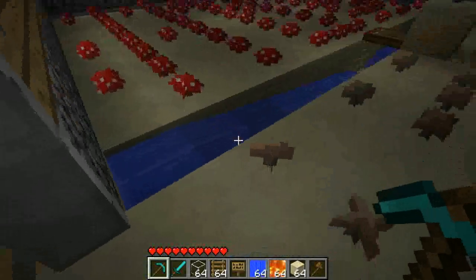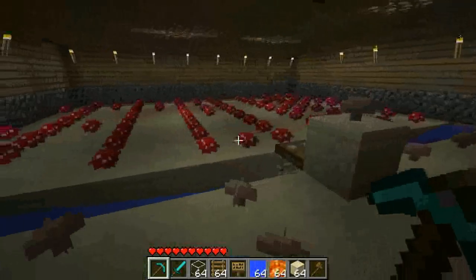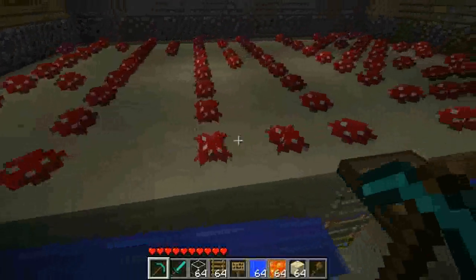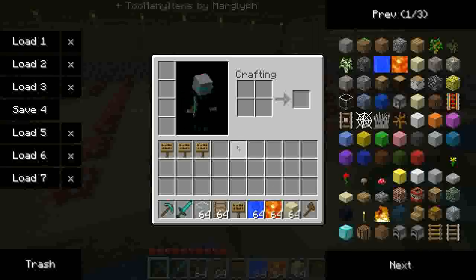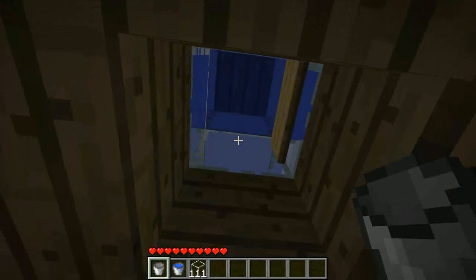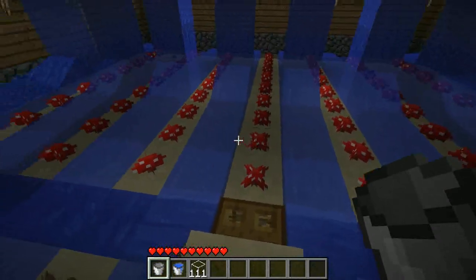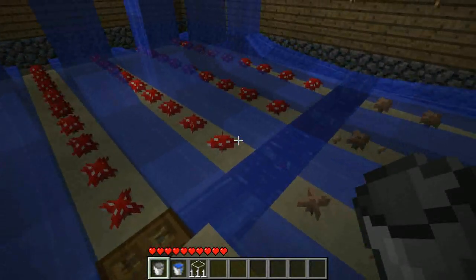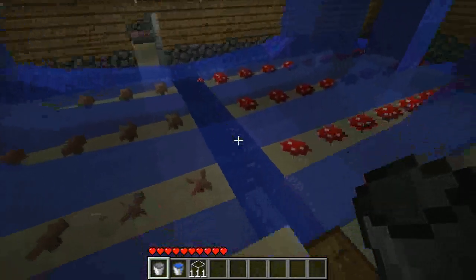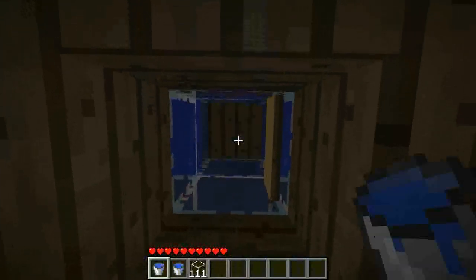These rows represent the seeding spots, and the channel between them — the empty spot between the rows — are the harvestable spots. To harvest, you simply place a water block in here and wait about 20-30 seconds for all the mushrooms to be rinsed in this canal.